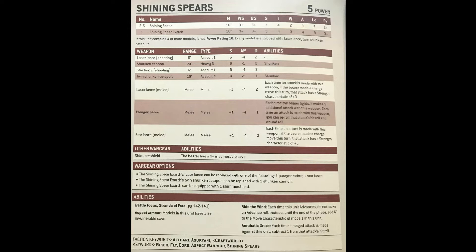At its core, if you just leave them completely standard at 35 points a model for six of them, you've got a 210 point unit that puts out quite a significant number of attacks — 19 in total base. That's 15 from the five regular guys and four from the Exarch. That alone at strength six, minus four, two damage is enough to give anyone a little bit of pause.